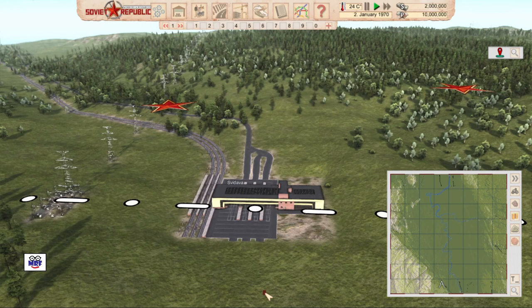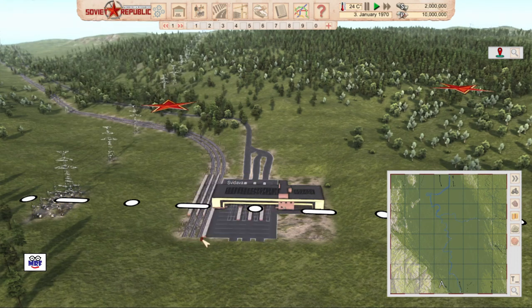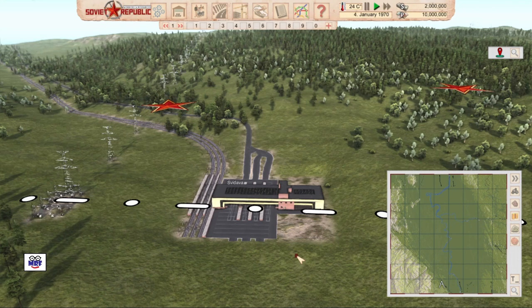Here we are at the Zvidava connection. You can see there's a red star there, meaning this is a Soviet foreign country. Off the left-hand side is a foreign power connection. You can see one, two, three rail connections and one, two, three road connections, so this is a pretty sophisticated connection — it has just about everything we need. In fact, I think this is the most sophisticated connection you'll get. What we want to do is locate our town as close as reasonable to this connection to minimize the amount of infrastructure we have to build, because at this connection we're going to both export and import goods.